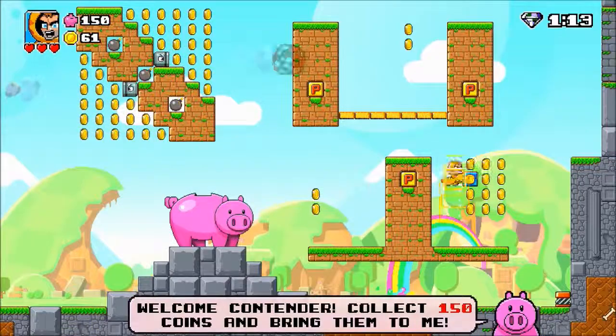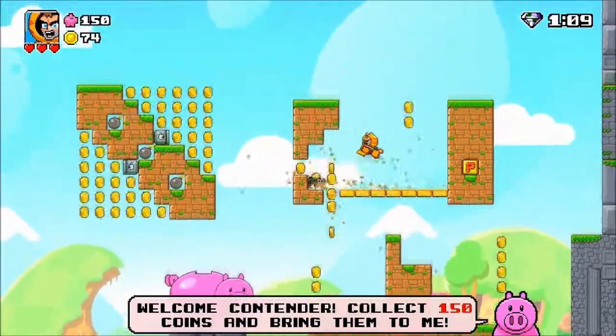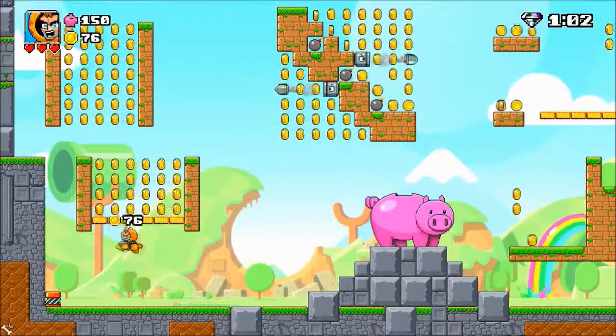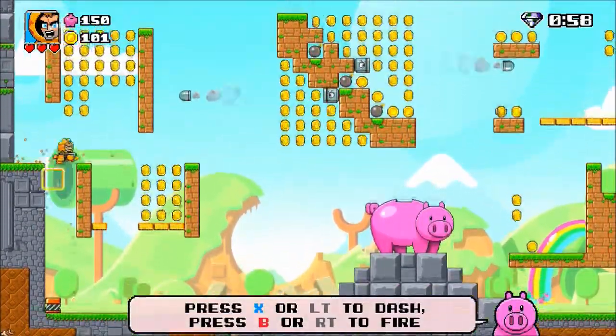I'm going to get all the gems in this level and get an achievement, and then I'm going to get all the gems for the entire world completely. And then lastly, I'm going to get all of the gems for every single world. There's a green world, a sand world, an ice world, and a lava world.